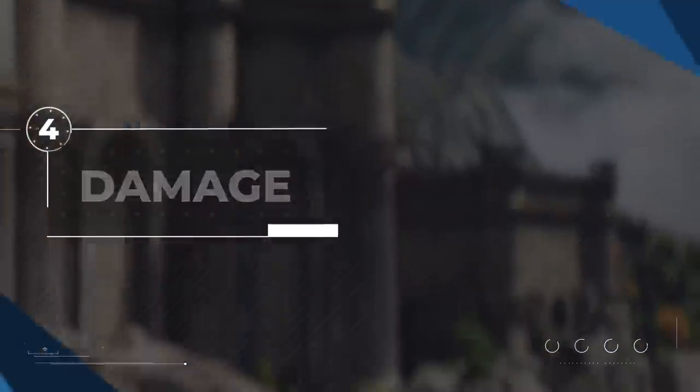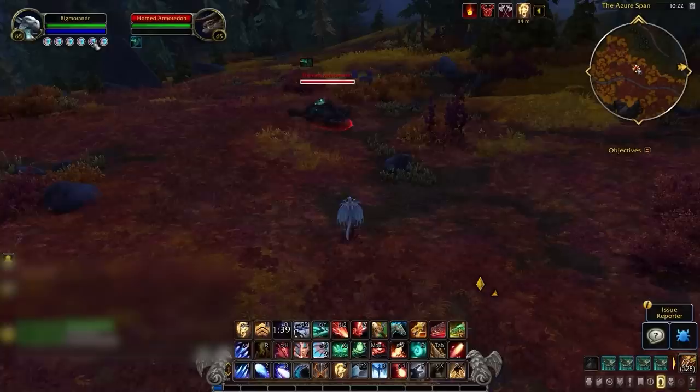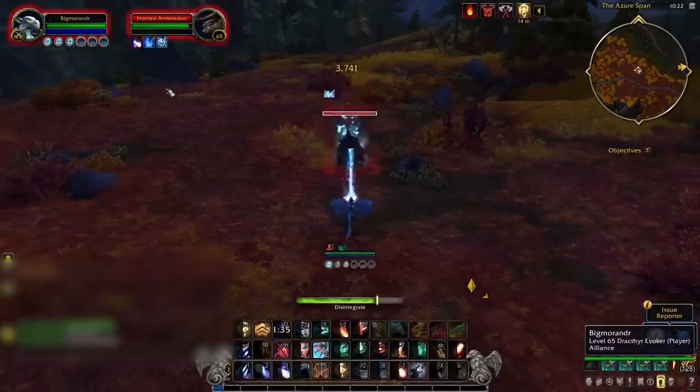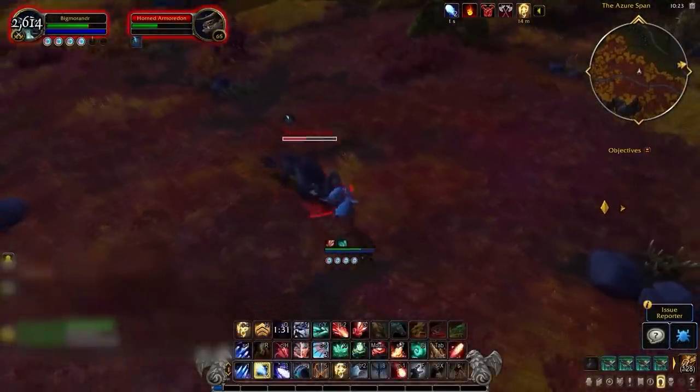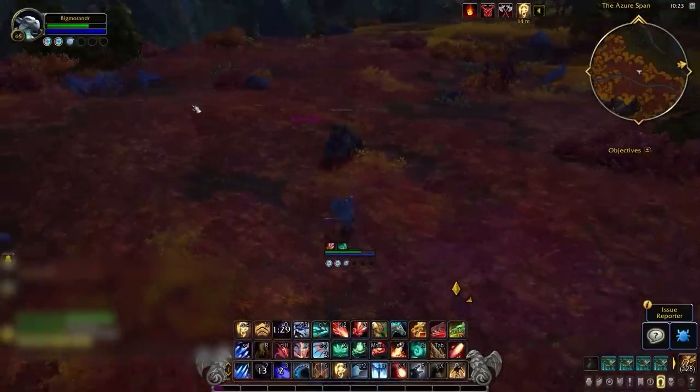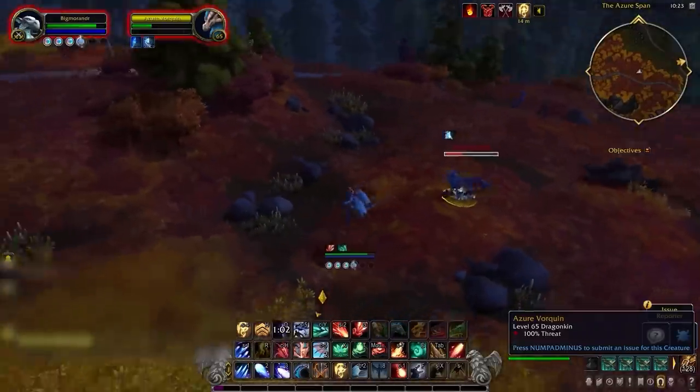Now you might be wondering how their damage kit is designed. Like many other classes, they have builders — which are either spammable or have a short cooldown — and finishers, which require spending their unique resource: Essence. Essence functions similarly to DK runes, passively regenerating over time, but can be randomly generated with specific enhancements. Their actual damage abilities are split between two schools — frost and fire.